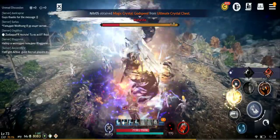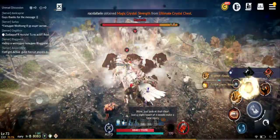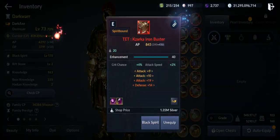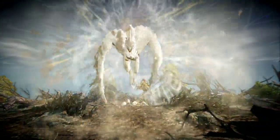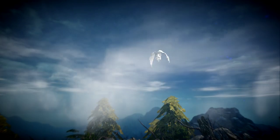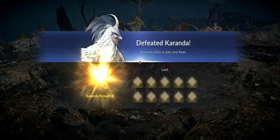By the way, the red gear now gives more CP — especially the main weapon, which gives 160 more AP than before. It's at 845 now; before it was around 650. The same goes for the other armor pieces, which also have more defense.